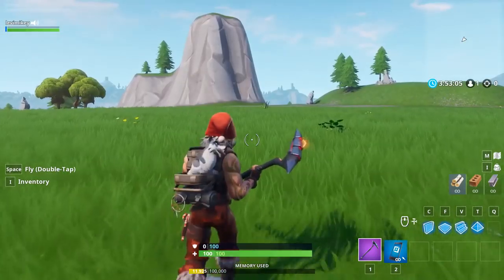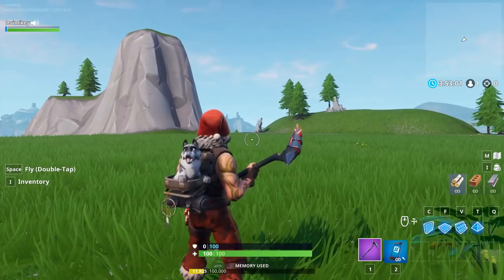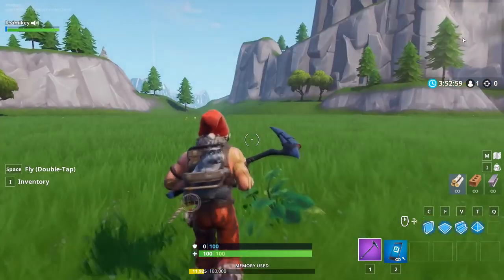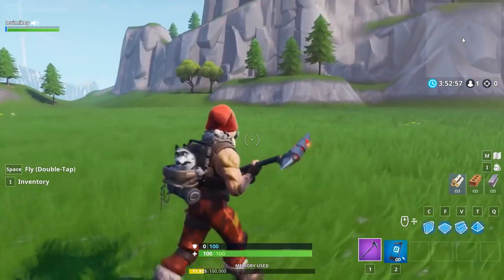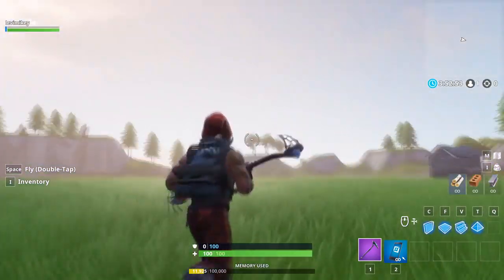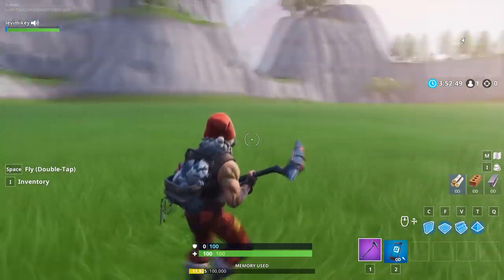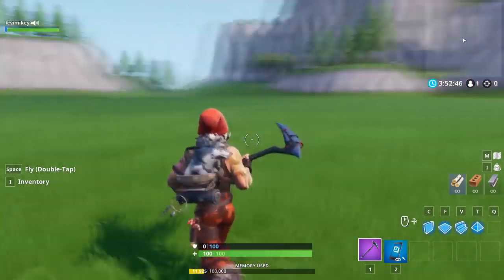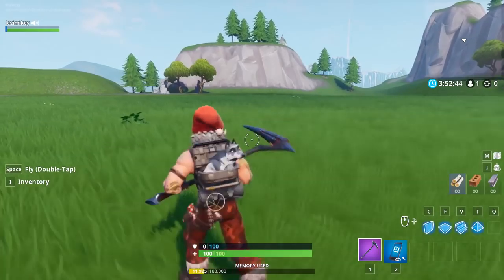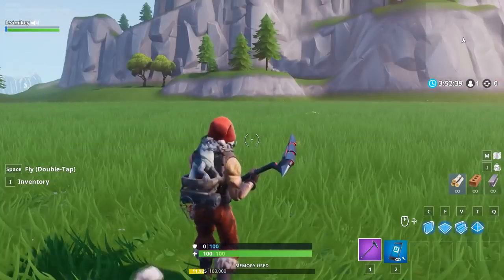Hey, what is going on everybody? It's LeviMikey here bringing you another Fortnite glitch video - not a top 5 video, just one glitch. This glitch is super effective and it's worth a video on its own. All you're gonna need is a quad crusher, a rift to go, and some determination. You can do this in public game modes and you'll really freak people out if they see you driving around invisible.